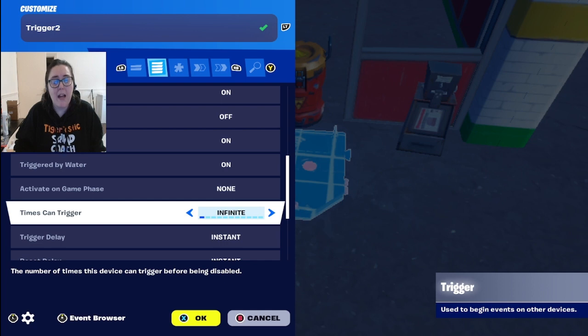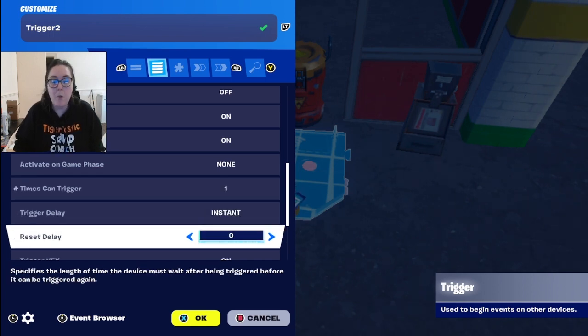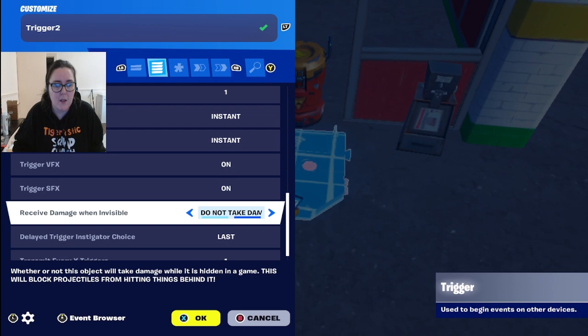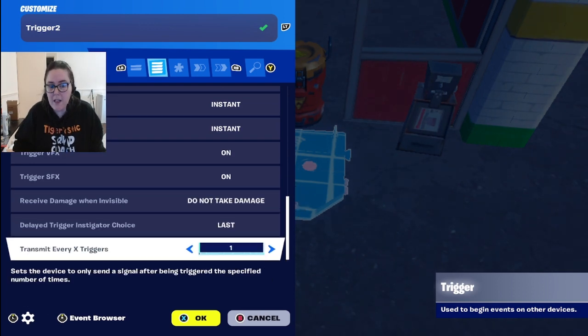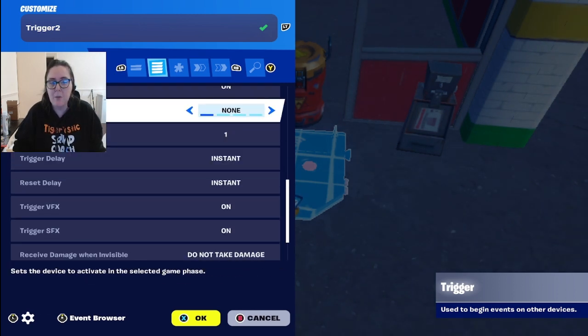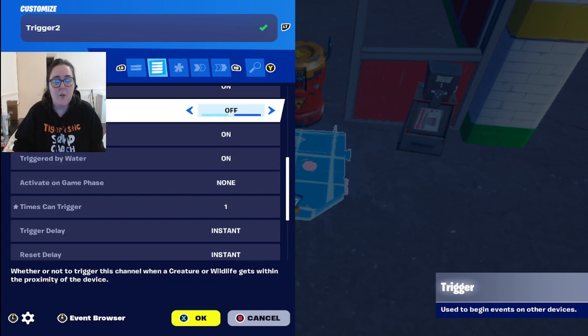Scroll down to 'times you can trigger' — I'm going to put one, because with too many jump scares players may get immune and they won't be as effective. No delays — the moment they touch the trigger we want it to activate immediately. We do want sounds and we do want a visual effect, so keep those on. Most other settings you can leave as default.